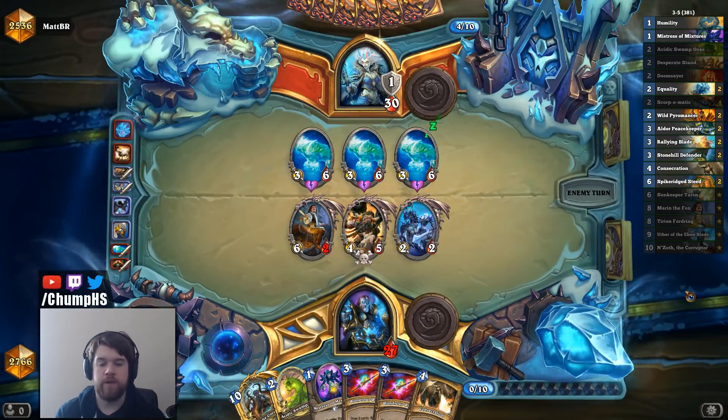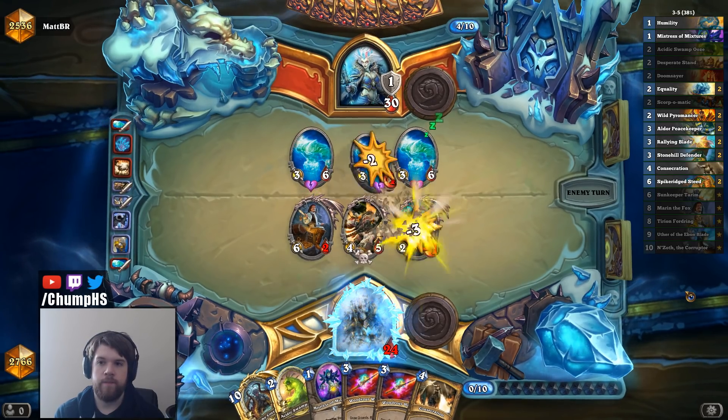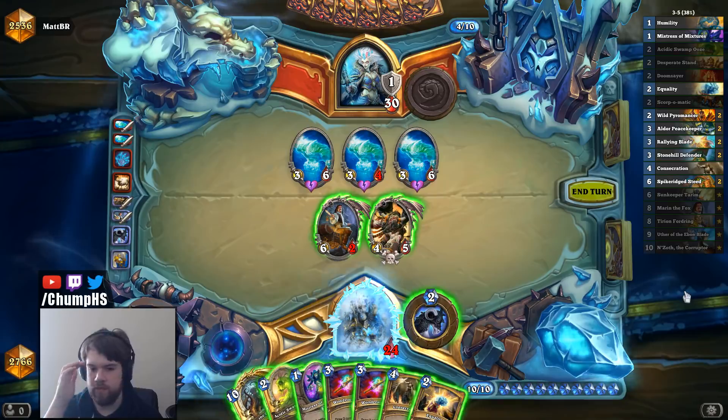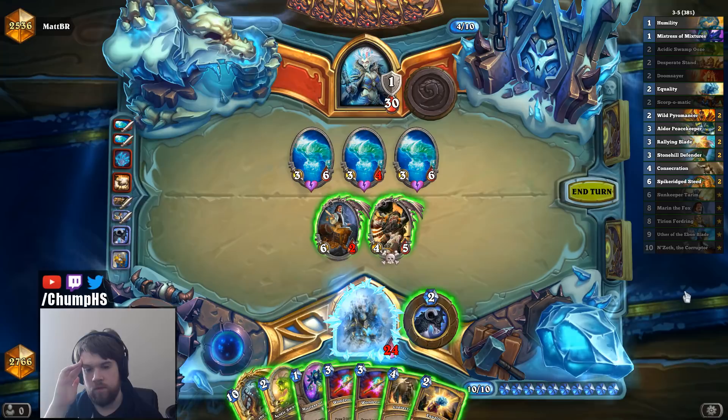At least Marin lines up really nicely against a Water Elemental. It's just a bummer that I got these Wondrous Wands. I think at this point I'm just going to have to play assuming that Fatigue is not a thing, because if I play with Fatigue in mind, I'm probably just going to lose. The payoff for playing these — Stonehill Defender, I guess, is the draw I'm looking for. If I hit Cairne into the 3-4, it goes down to 2 health. He pings it. It's frozen, so I can't trade with it again.